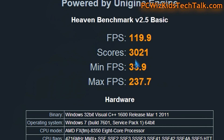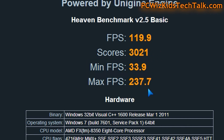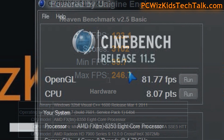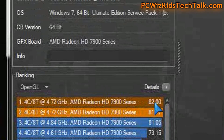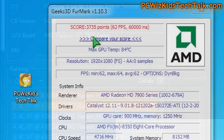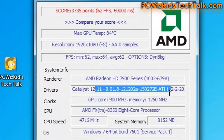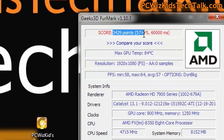Comparison benchmarks — here's the before and after. Haven Benchmark 2.5: the score was 3021. After applying the update, it went up to 3102, so we got some increase in performance there. Cinebench, however, showed 81.77 with the 13.1 driver update versus 82 before — really no change on the OpenGL rendering. And on Furmark, same deal — the scores actually went down a little bit from what I had.